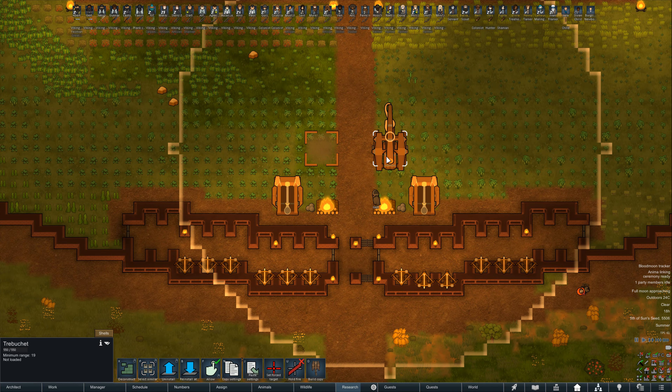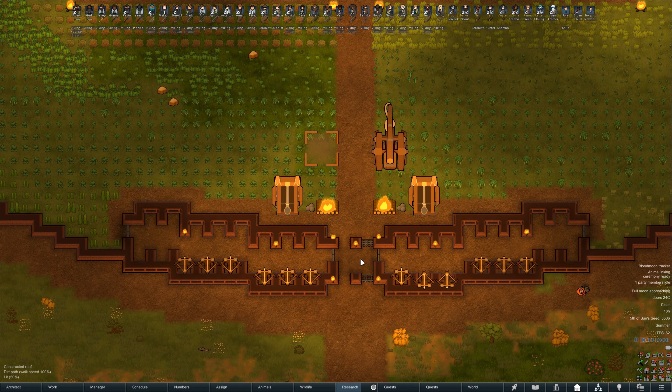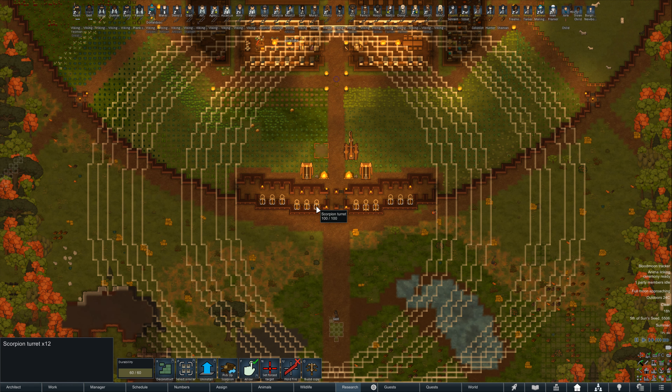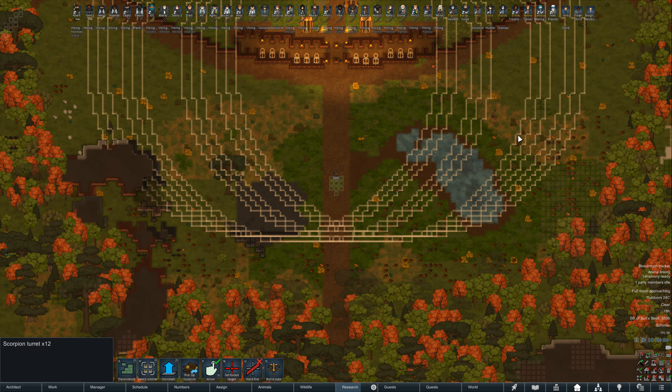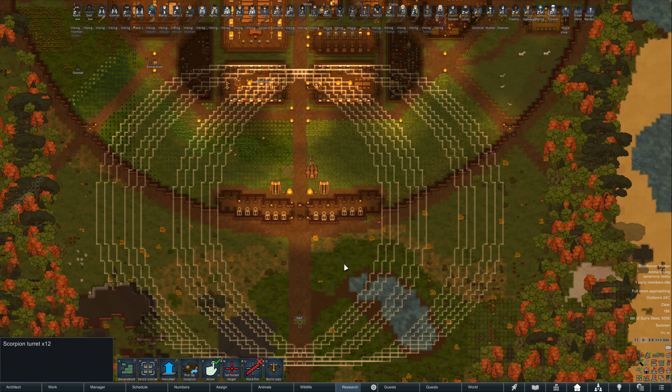Improvements around the base - we did get the trebuchet built. We need to make some ammo for it, which we'll be storing right next to it. We swapped all these out for scorpion turrets, so we need to redo defensive positions to have those folks armed for it. We've adjusted our tree clearing area just to be the range here, so we'll let the forest kind of grow back in a little bit.